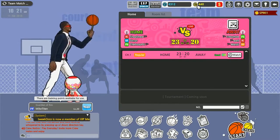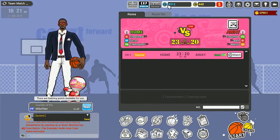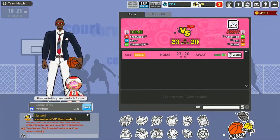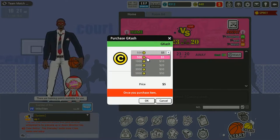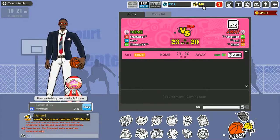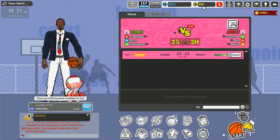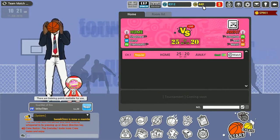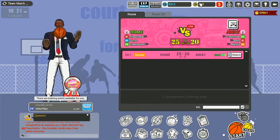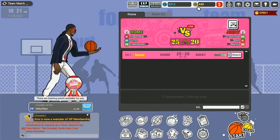Right here is your currency — two of them. Points are like MyTeam points from 2K: you use them to buy stuff like skills and clothes. GCash is real money — five dollars is 500 GCash, ten dollars is a thousand, and so on. Some things in the game you have to spend real cash on, like clothes and hair. But you don't have to spend money to play — this is a free-to-play game. I've only spent five dollars total.